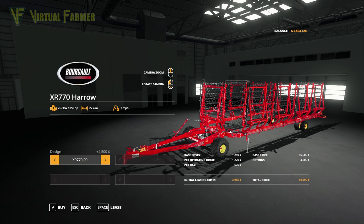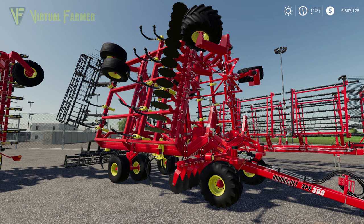Next up is the Borgholt SPS360-50, which is a cultivator.